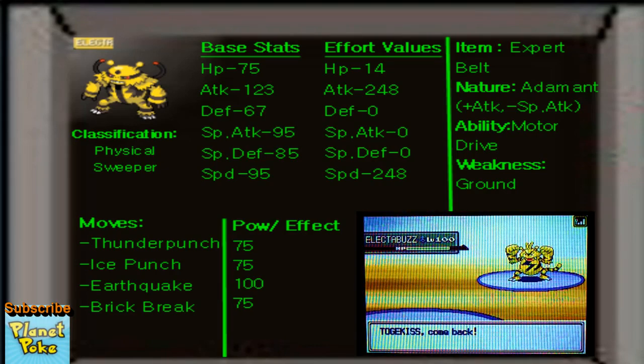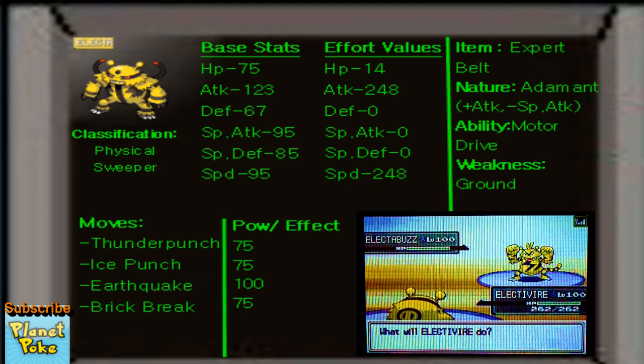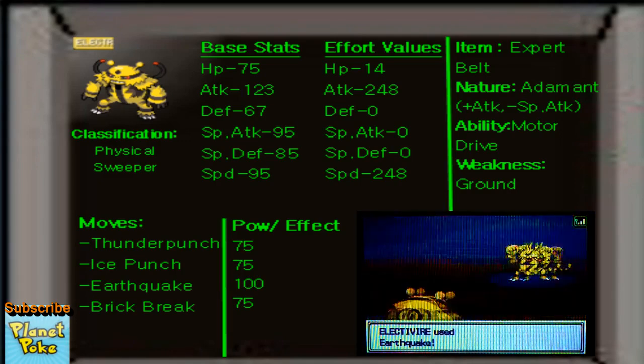This is a super strong sweeper — it blows people out of the water because you don't automatically assume everyone has an Electivire. But it does such an effective job at trapping your opponent to give you a speed boost. It's even better than just negating a ground-type move by switching to a flying Pokemon, because you're negating their move AND boosting your own stats so you can come back and super attack.